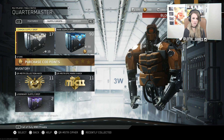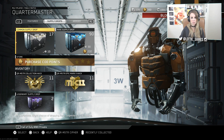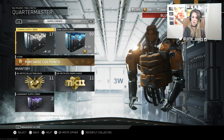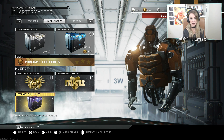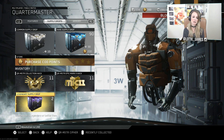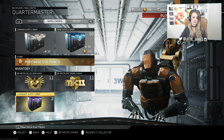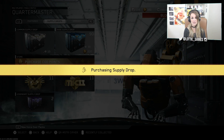Maybe we'll open up these common supply drops just to see if we've got anything good. If there's nothing good then I'll probably just skip right to the part where I open up the two legendary supply drops. Okay guys, we cut out the common supply drops because we got nothing from them, so I'm not going to put you through that pain. Let's open up the two legendary supply drops — see if we can get anything good.